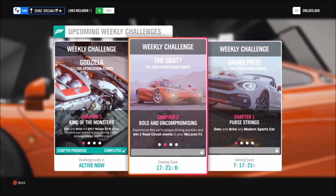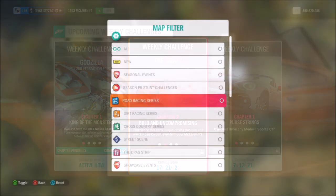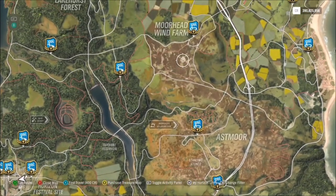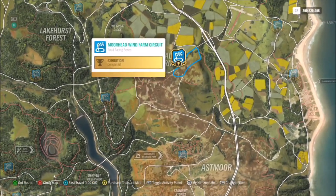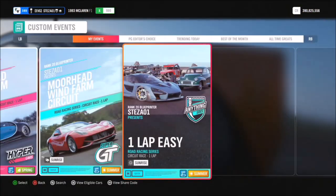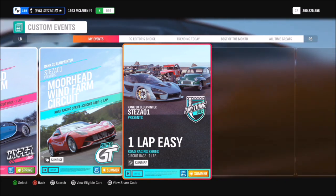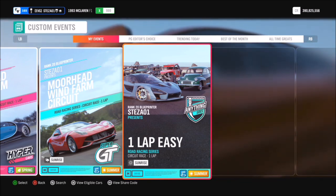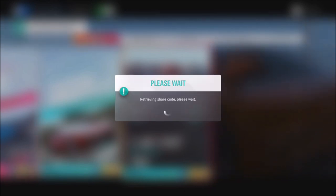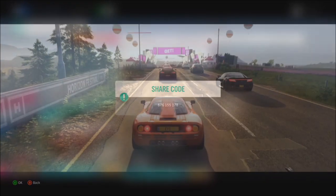The first challenge just wants you to win two road circuit events in your McLaren F1, which is really easy. First, filter the map to show road racing events and head over to the Moorhead Wind Farm circuit. Make sure the race you're doing is a circuit and not a sprint race, otherwise it won't count. I've created a one-lap blueprint which you can do easily, and the share code for this one is 676 155 178.